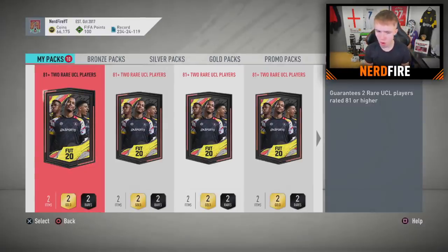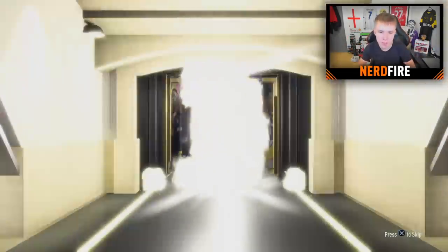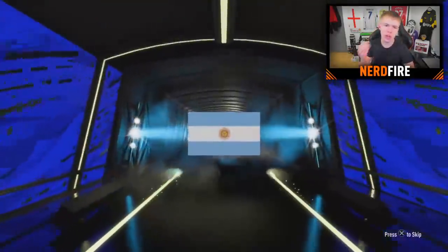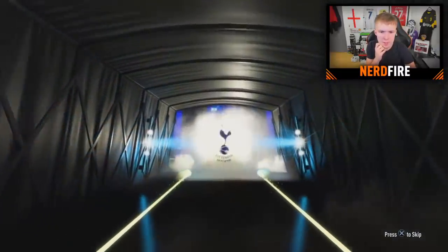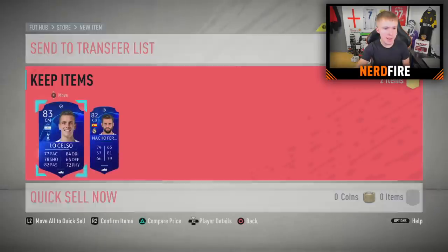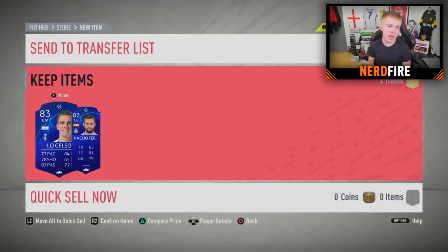Back to the actual schedule — time for packs. Let's go with the next one. Obviously all of these are going to be gold or above. What do we get in this one? We get a gold — 83 or below — and that's going to be Lo Celso, 83. And alongside him is Nacho Fernandez, which isn't too bad either. If you think about it, this team is going to be fairly decent because it's going to be 81-pluses at least, and it's only really decent teams that are in the Champions League.